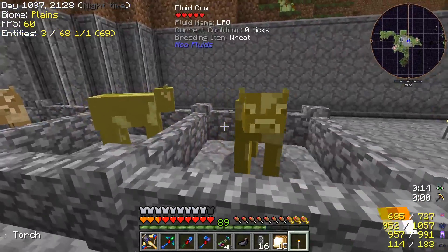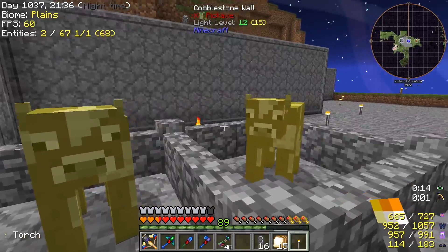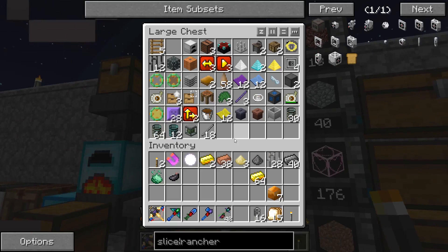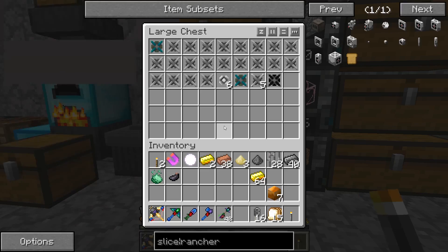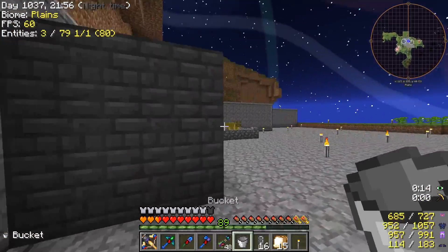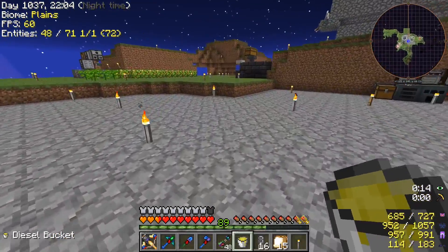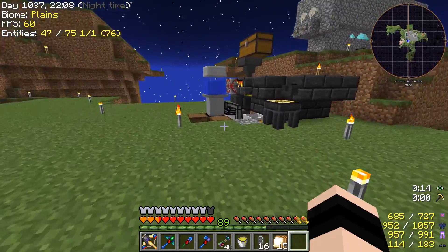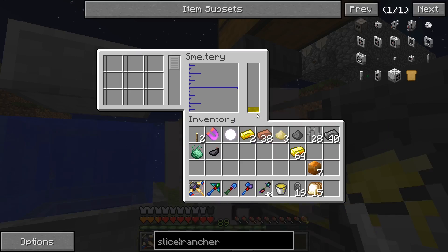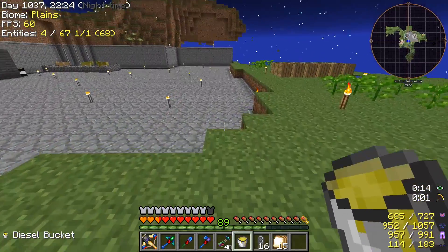Fluid cows — we now have gasoline, diesel, and LPG (liquid petroleum, something along those lines). I seem to have misplaced my bucket — there it is. So the diesel cow is quite an interesting one. On milking the diesel cow and running over to our smeltery — there are some more yellow crosses — if I put diesel in, well by diesel it should be gasoline, but it's just called fuel.